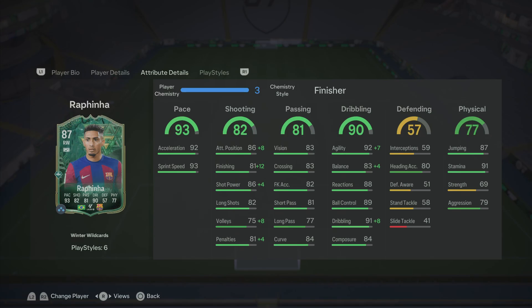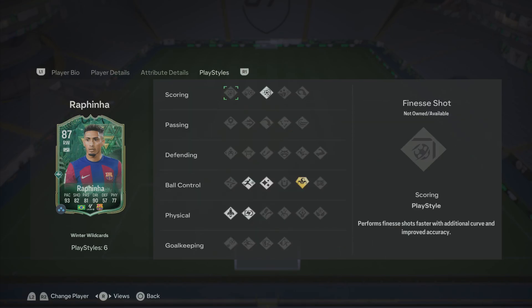I went with the Finisher chem style — he's going to have 94 attack positioning, 93 finishing, 90 shot power, 83 volleys and 85 penalties, along with maxed out agility, 87 balance, and maxed out dribbling as well. So having those dribbling stats along with the Trickster Plus playstyle and 5 star skills, I'm expecting this guy to be absolutely crazy.